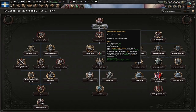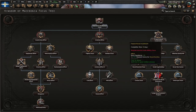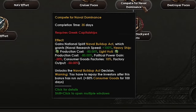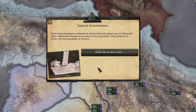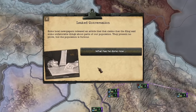On the other side of the focus tree we can improve the Greek military force — pretty sweet. We've also got Compete for Naval Dominance — minus-80 cost for light and heavy ships. Wow, yeah, let's work our way down there. Some local newspapers have released an article claiming the king said some unfavorable things about parts of our population — they present no proof but the population is furious.